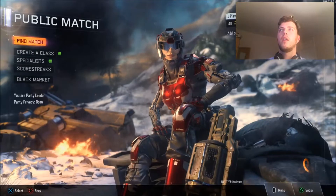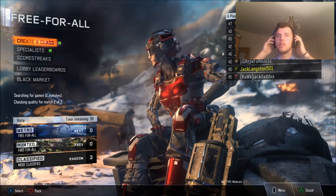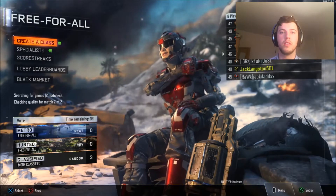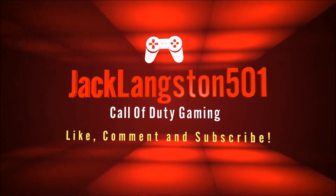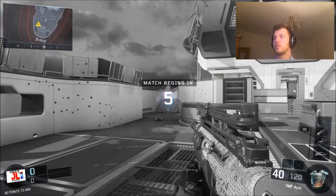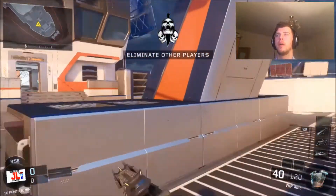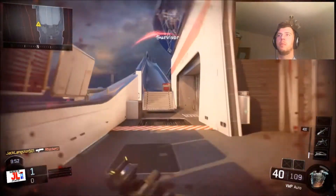Let's try and find a map on free-for-all. Okay, so it looks like we're going to go random. Here we go guys, we are playing on Skyjacked — a nice small map, so that should benefit my plan for the killstreaks.